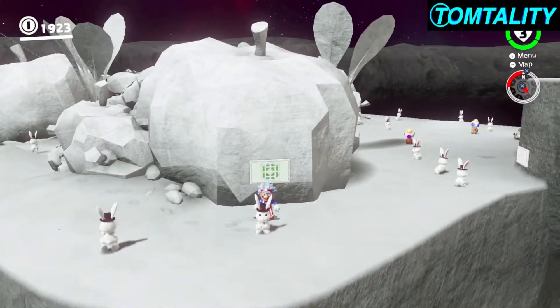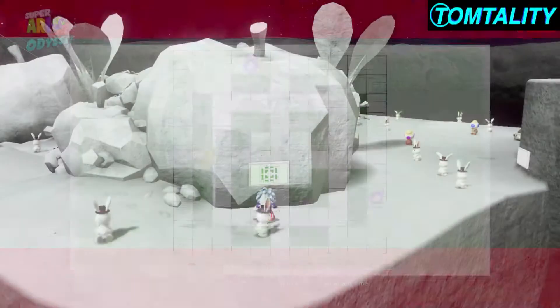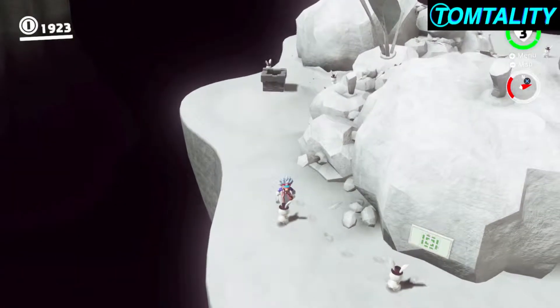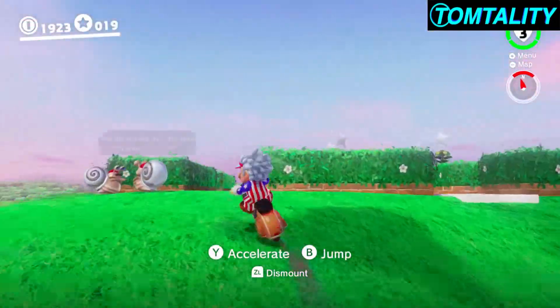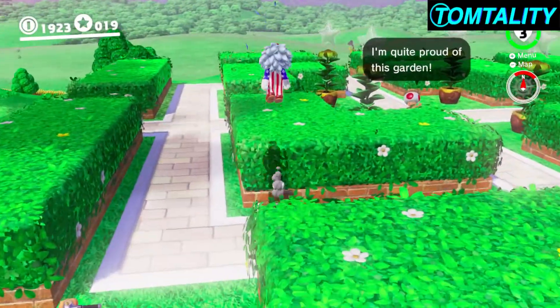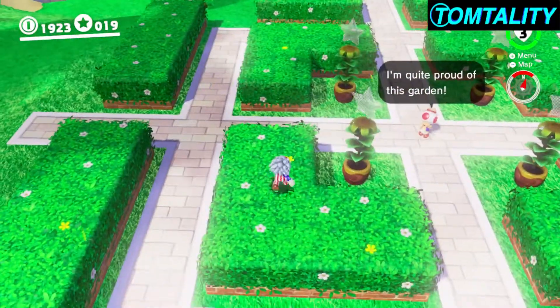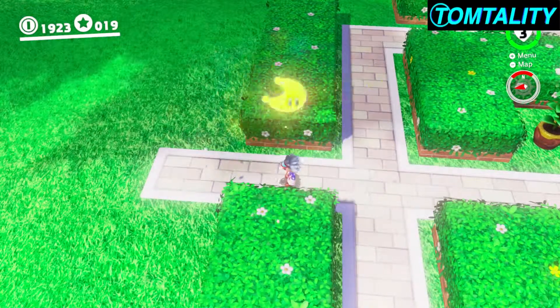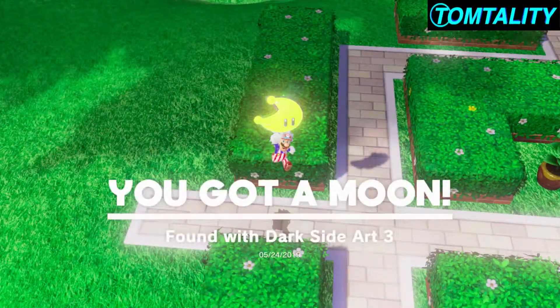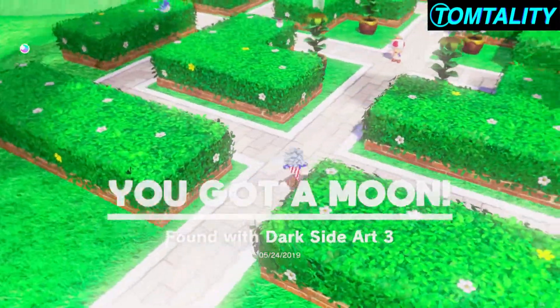The next dark side of the moon secret art is right here — this is what it looks like. If you don't understand what this is, it's actually in the Mushroom Kingdom. So we're in the Mushroom Kingdom. If you remember what that clue looked like, it looked like a big maze. Well, this is the maze, and it shows it being right here. There it is! We got the moon! Back to the dark side of the moon for more secret arts!